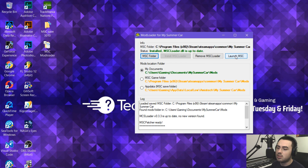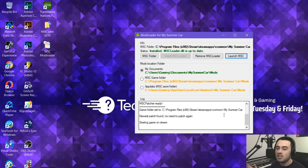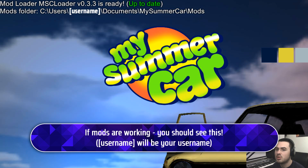Go ahead and launch MSC. It opens Steam like it usually would, loads any updates like it usually would — exactly the same. You still get all your Steam functionality and MySummerCar functionality. Up here it says Mod Loader 0.3.3 is ready, which is a good sign.